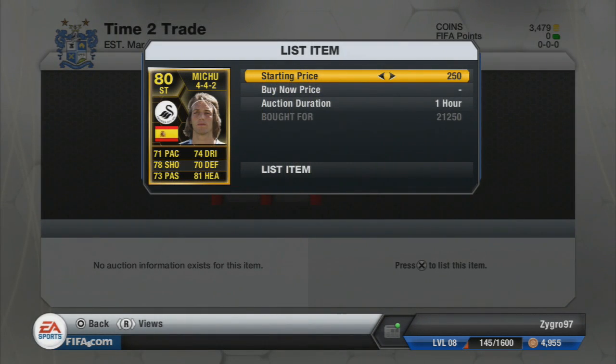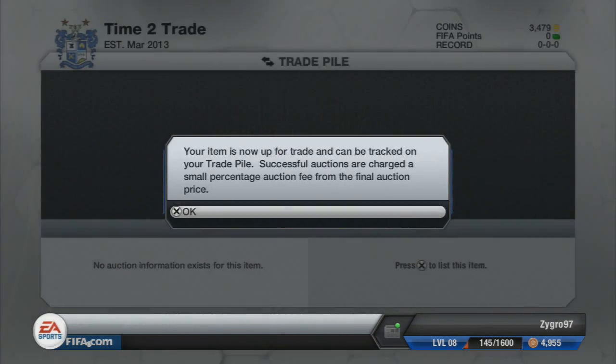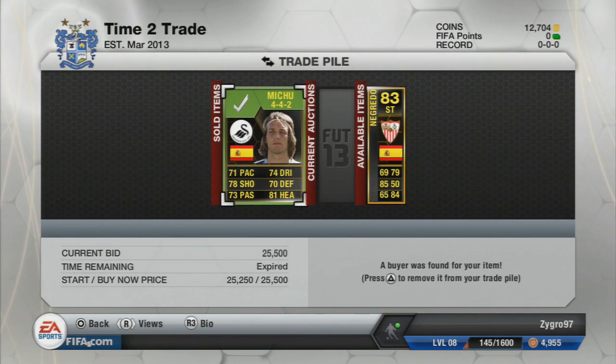From here, we're picking up an in-form Mitu — his second in-form — in the 4-4-2 formation. We paid 21,250 coins for him. The cheapest buy now was around 24k, but in the 4-4-2 it was 28k. We end up listing him for 25.5k, so that's going to be a decent 4k profit after tax. As you can see, he does go ahead and sell.